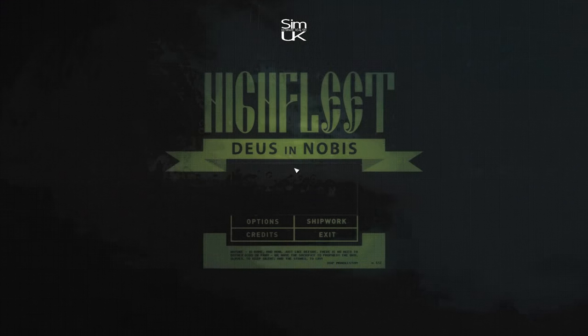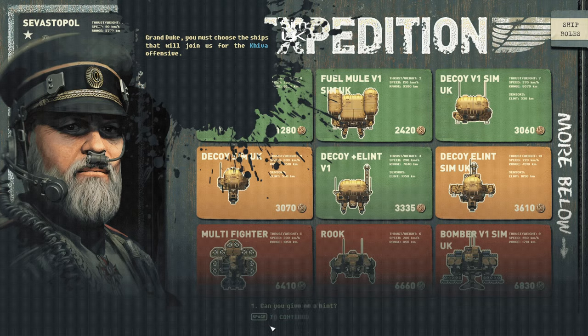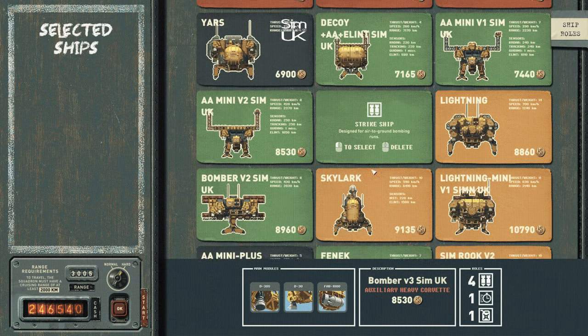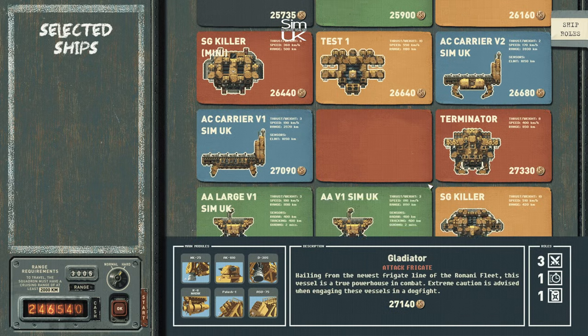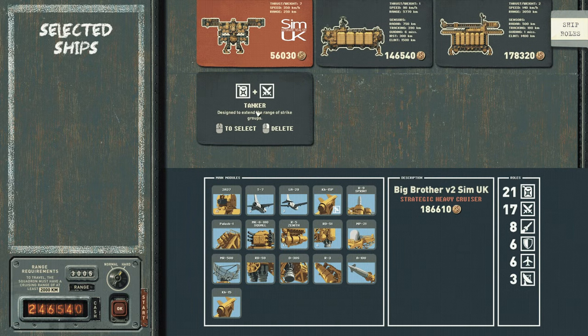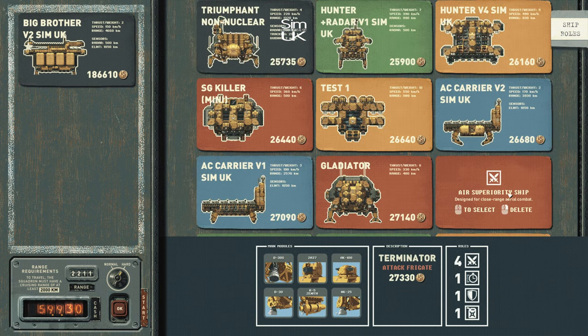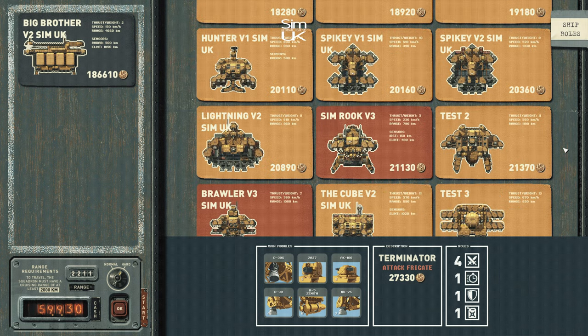Fleet selection. The prologue will teach you the core mechanics of the game — it's well worth playing at least once. Once you have completed it, or if you bypass it, the next thing you will need to do is select your fleet. Fleet selection will ultimately depend on you and your personal preferences. The only wrong way to play this is to think that your way is the only right way. There is no right way to play this game. You can be tactical, agile, or just get heavy and smash whatever you choose.